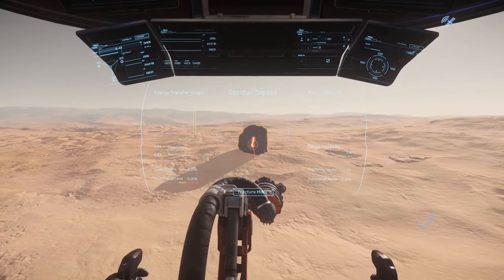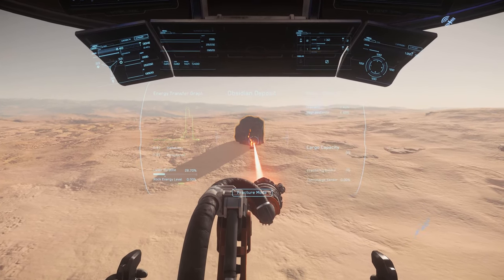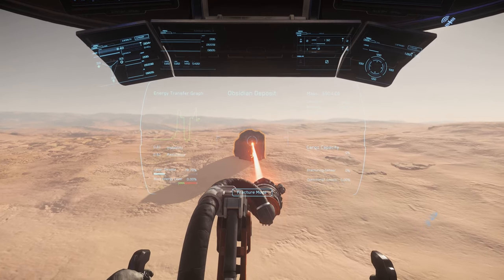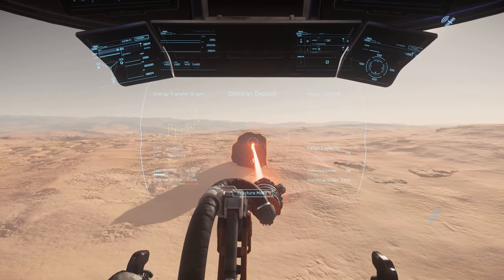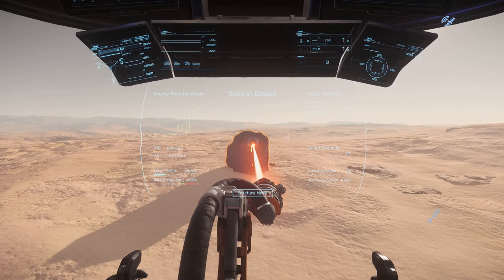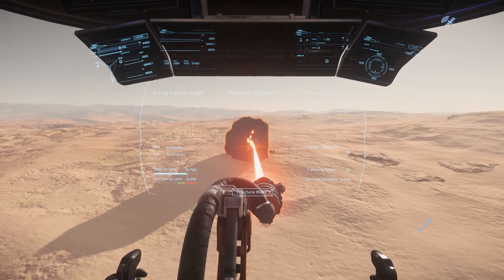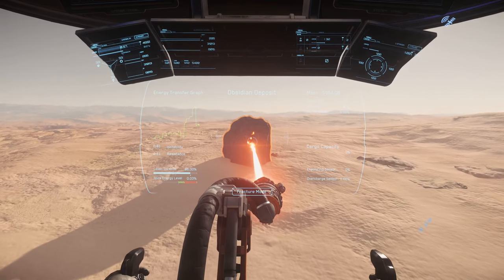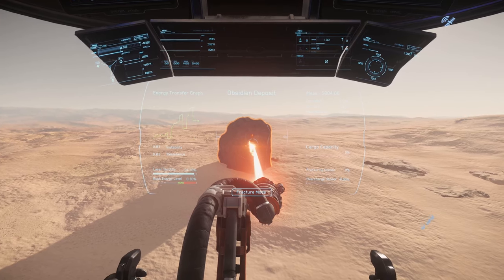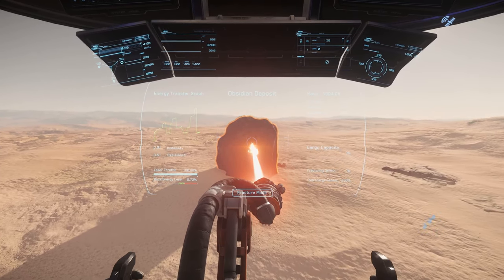We'll break down this rock and then sell our legitimately gotten gains at Port Olisar, where you can sell mining commodities. This time left clicking while in fracture mode, let's power up our laser to see what we're doing. Instability of 0.81 - so reasonably unstable but not hugely so. Resistance is pretty high at 0.61, so we're going to start off at around 80-90% and see what happens.